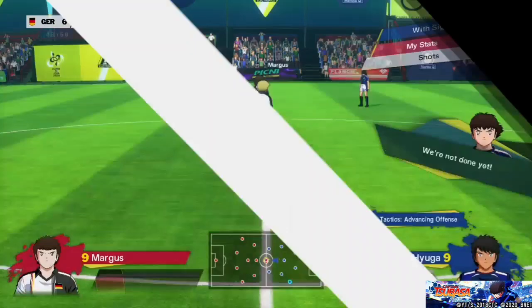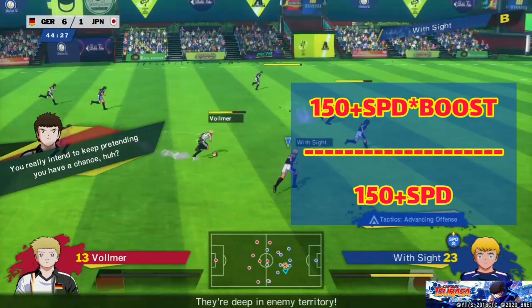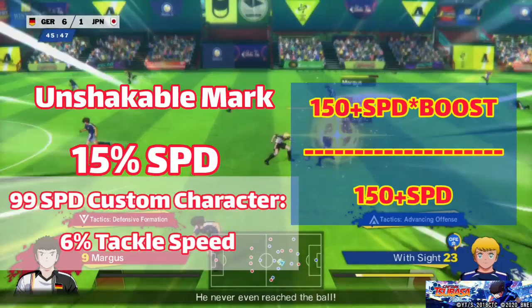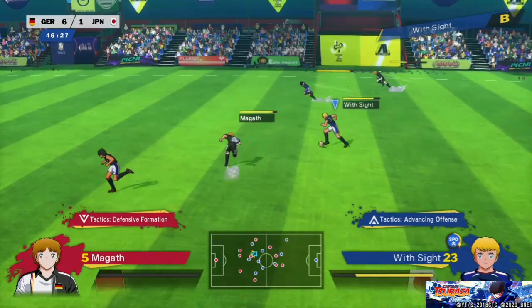But if you want to know how much Tackle Speed Boost you get from them, you can use this formula. For example, Unshakeable Mark increases speed by 15%, so if you're using this skill on a 99 speed custom character, your Tackle Speed will be increased by 6%. I'll explain how I got this formula at the end of the video. Enough chitchat — let's start ranking these bad boys.